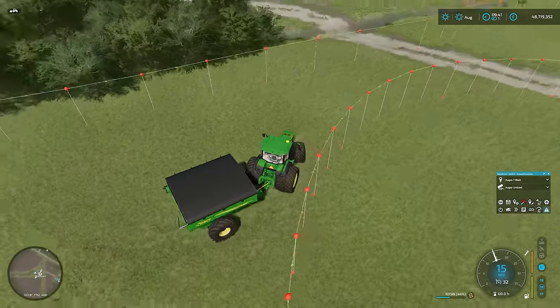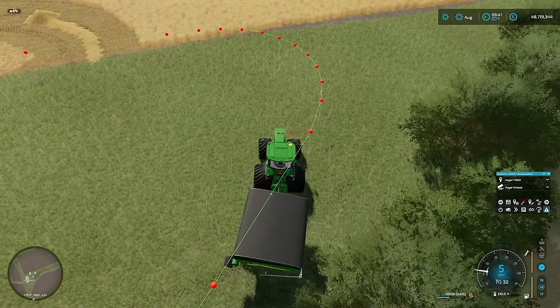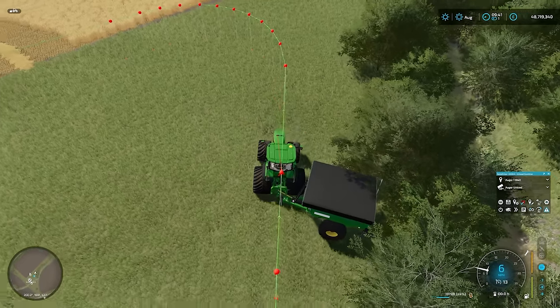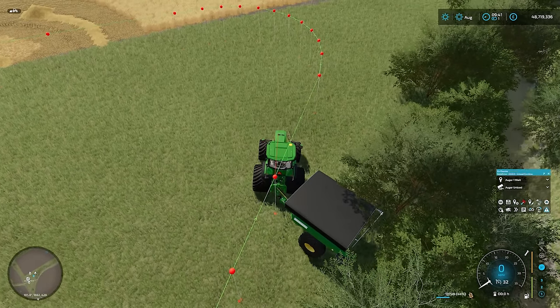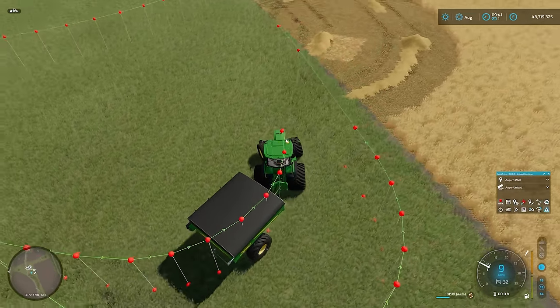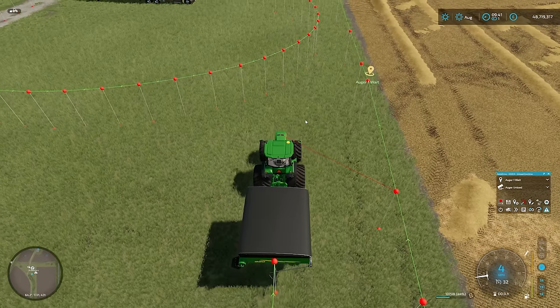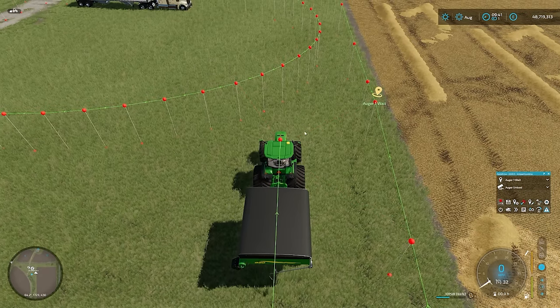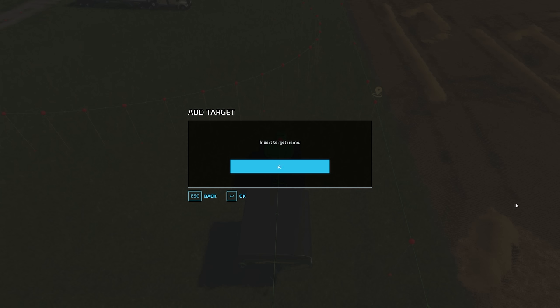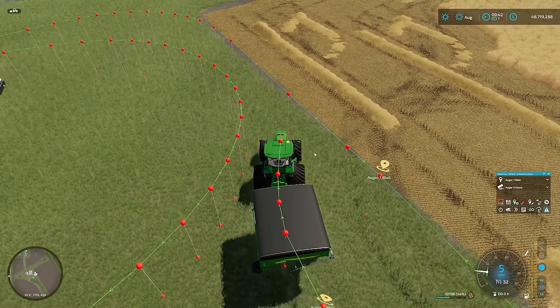I'm going to take the record here and join that up. I'm going to turn inside the other course, and I'm going to stop about here - I just wanted a trigger point there. We're going to call this Augur2Wait. We'll OK that, and then we're just going to carry this on and rejoin this course here. It's still going to go around the same loop and go to the same unload point over there. But it's now going to be at Augur2Wait.